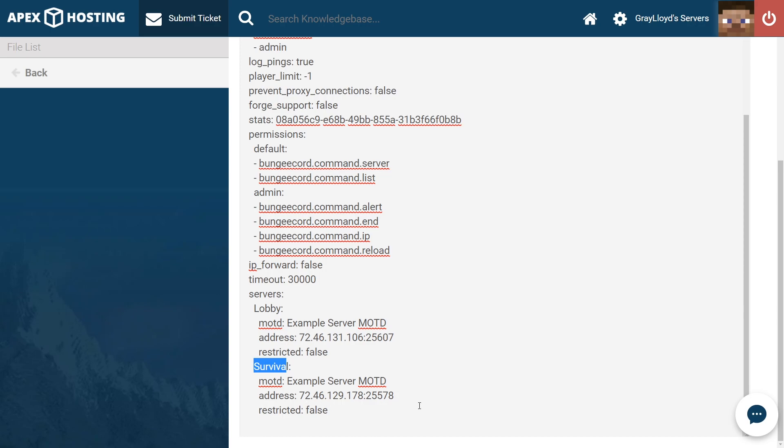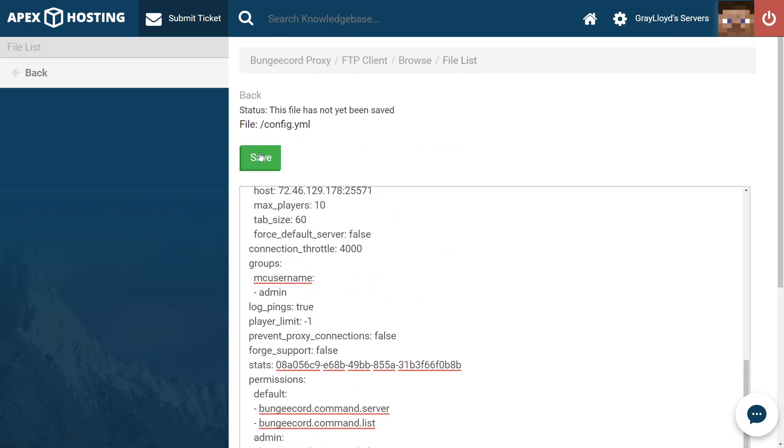Now that you've input your server information — like lobby, survival, your IP address — feel free to change your message of the day. And once you've done all that, go ahead and scroll up to the top and hit save.